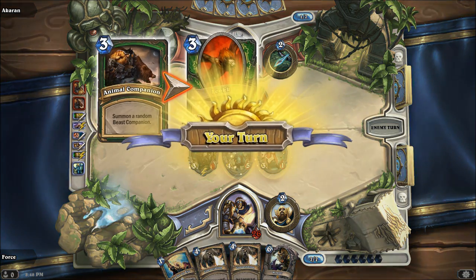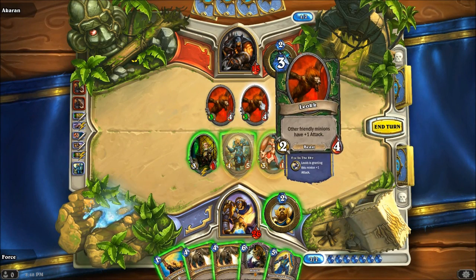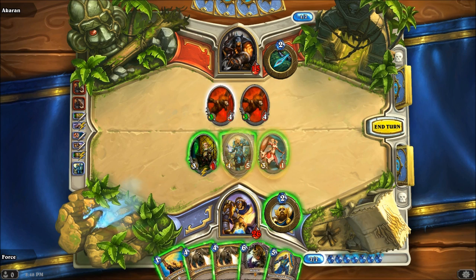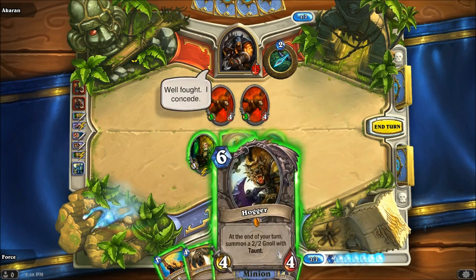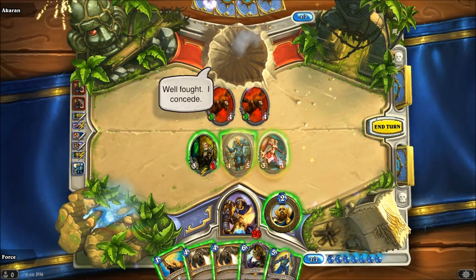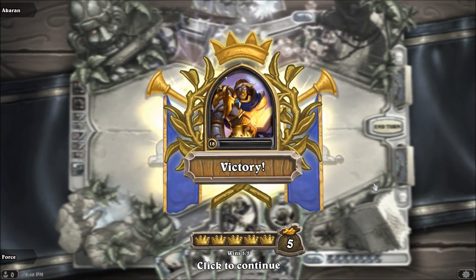He just played two Animal Companions, which summons a random beast — he ended up getting these two beasts. We could do one Consecrate and then pick them off with our Divine Shield creatures. Or we could just play the Hogger and just pass him up. And that's just going to be the game — we were about to swing him for seven, eight, nine, ten. It was pretty much over at that point anyways.